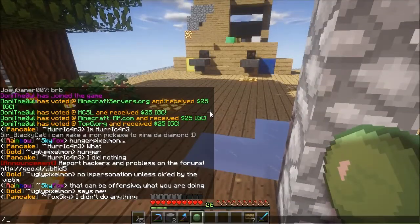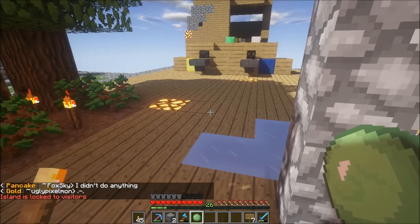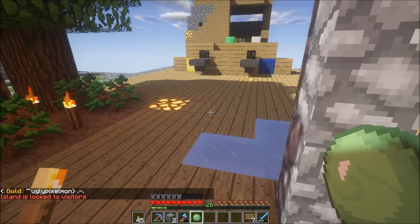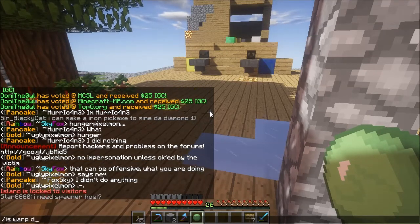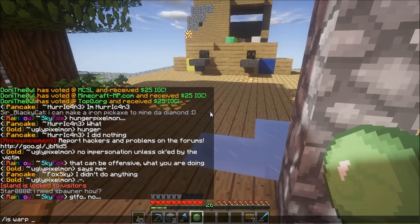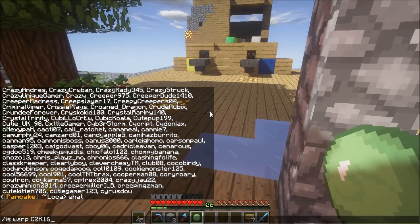Let's get moving onto Island Warp C — locked to visitors. Everyone has their own little thing. Whoever the first one on the C list was is locked to visitors. If I were to do this it would bring up a whole bunch of people who start with C, but I'm just going with the first letter. So let's move on to D.